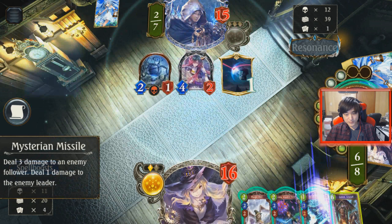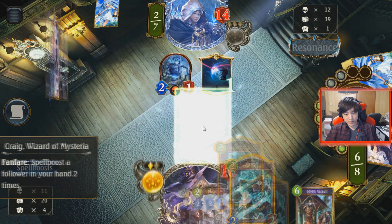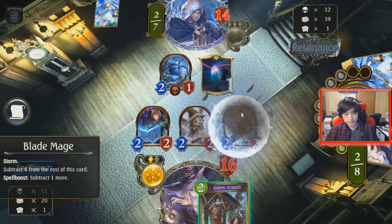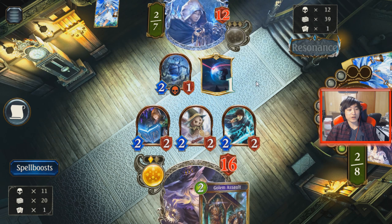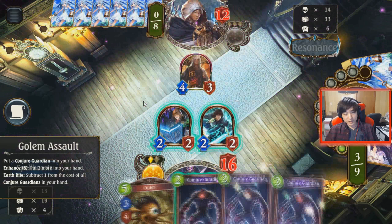Golem Assault — I probably want to use it for the enhance. I could wait till next turn; this turn I could just develop. We go face for two — we don't have to kill that Artifact, he's going to trade anyway. I'm so out of cards. The Golem Assault, I might as well just use to enhance. Chronos though — that's interesting. He gets his refill. He doesn't even need Deus Ex Machina.